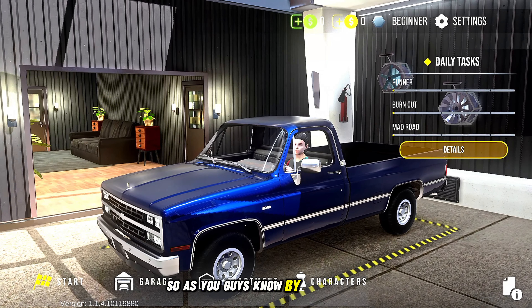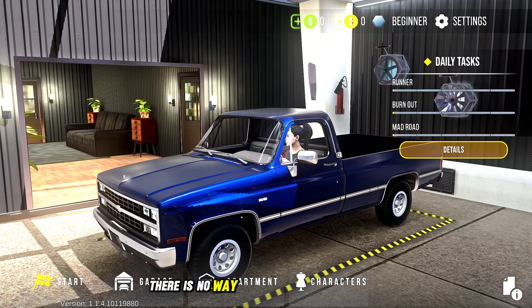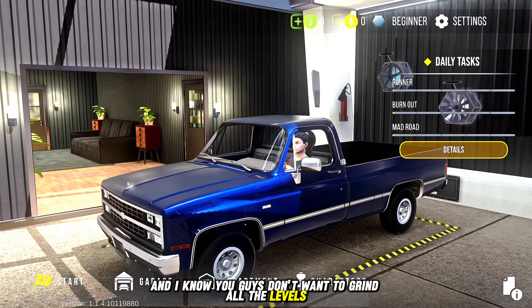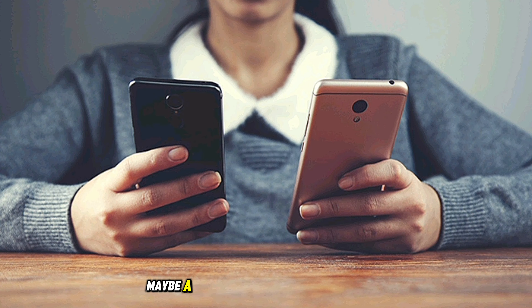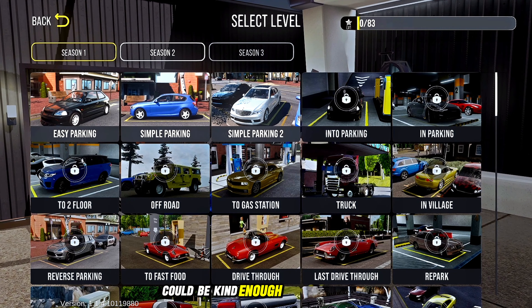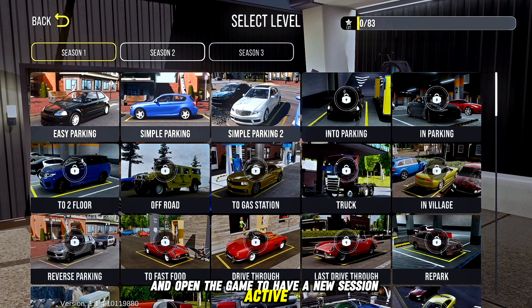As you guys know, in Car Parking Multiplayer 2 we cannot repeat a level that has already been completed and get cash from it, so there is no way to auto-grind levels like before in CPM1. Here are the things you will need for the better option of making money: you will need either another device — maybe a family member's — or if you own two devices, even a friend online could help. You will need to get Car Parking Multiplayer 2 on this second device and open the game to have a new session active. You don't have to make an account yet unless you will use it to trade cars.